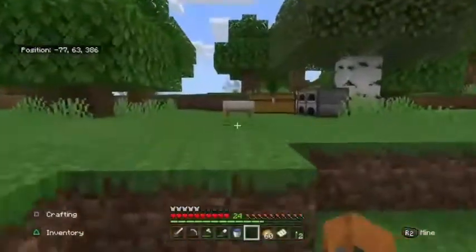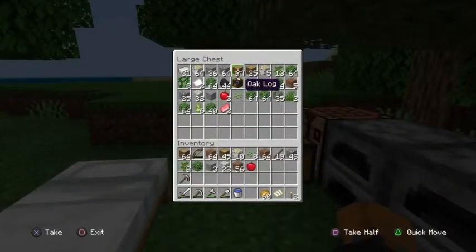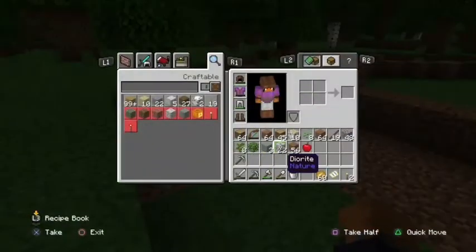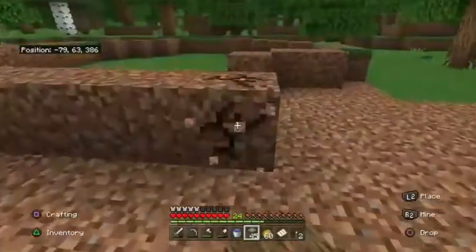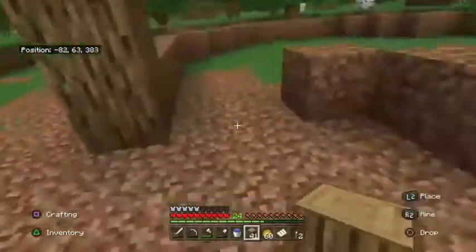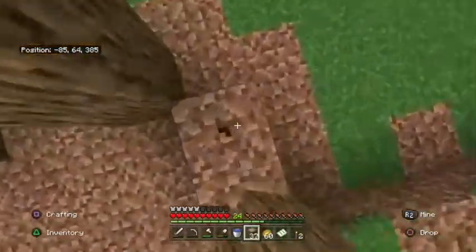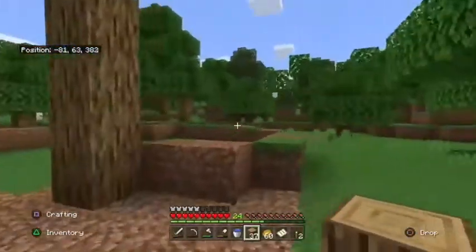What do we want to build it with? Our problem is I don't have a lot of wood — it's only really oak and birch that we've got at the moment. So I'm thinking we'll do oak beams. Right here we'll go one, two, three, four and another beam here, and then do a wall.